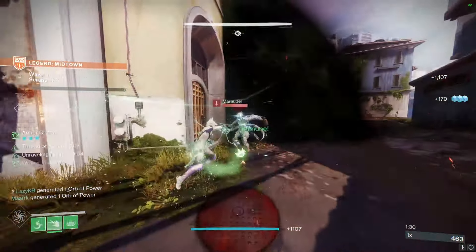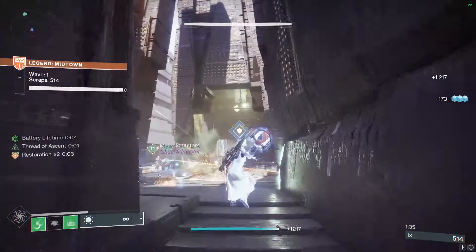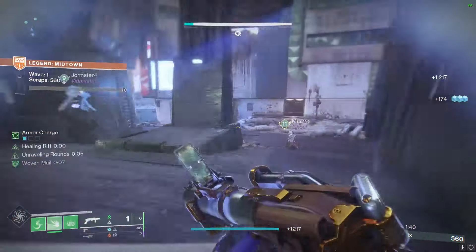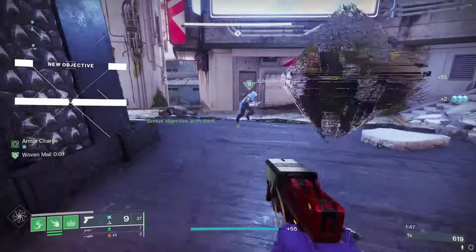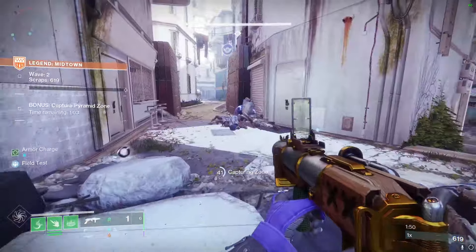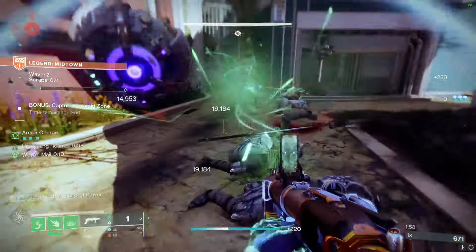The perks people like on Tusk of the Boar are Slideways or Slice in the third column - it's kind of just preference. I like Slideways more, but some people like Slice. And then the choice between Chain Reaction and Deconstruct. For a Day 1 raid, Deconstruct is probably at its highest potential, because a lot of adds won't be one-shotted by a waveframe sometimes, and if you have three enemies stacked up you could just get a follow-up shot instantly. Chain Reaction is always a great perk and it is going to be nerfed in Final Shape, but I still think it's going to be one of the best perks on Grenade Launcher.